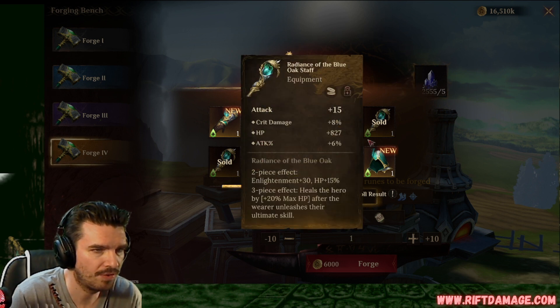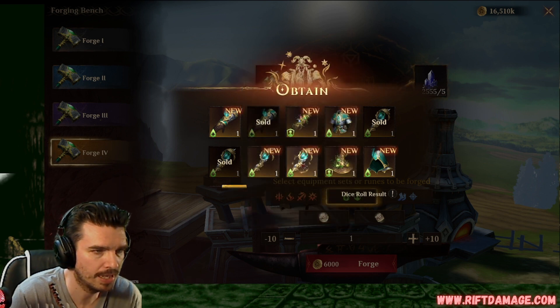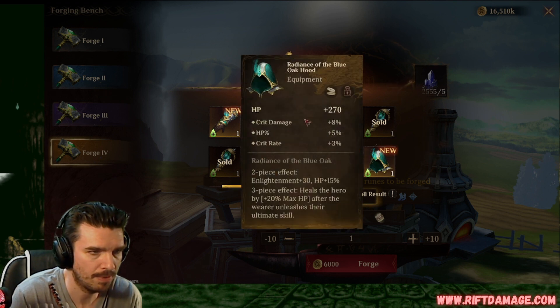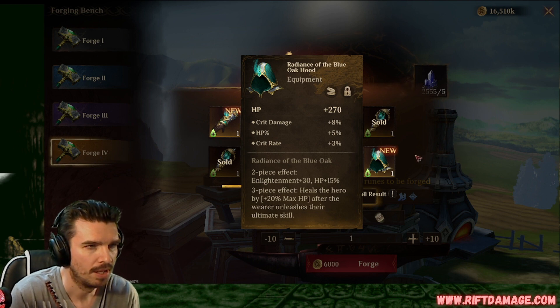Attack, crit damage, flat HP, and attack percentage. We like that a lot. We'll keep that guy. Crit rate, flat attack, and defense. Not bad. Maybe it'll roll into crit rate, or maybe it'll quad roll into defense and we keep it. Ooh, here we go. Crit damage, HP percentage, crit rate. That's a good one. There we go.